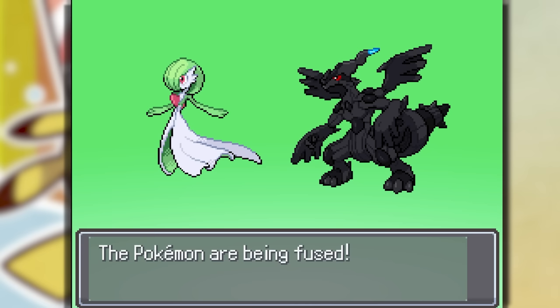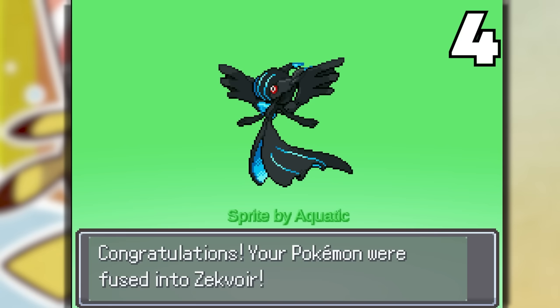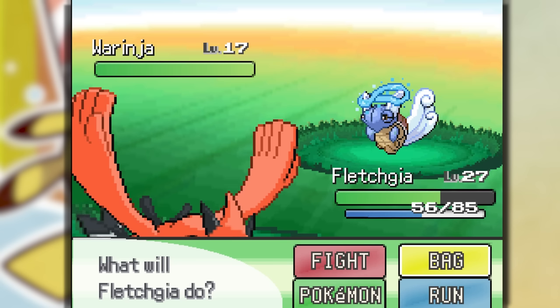We have to fuse Gardevoir and Zekrom together — we gotta see what this makes. This one is awesome — a Dragon Fairy type. This is another cool Pokemon, or Ninja. It's probably on 1 HP but he looks so cool.